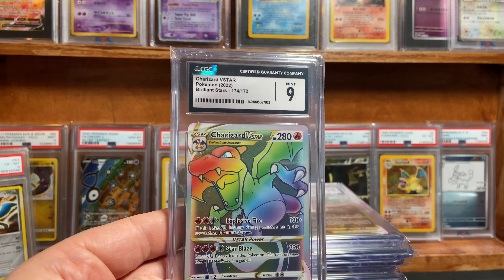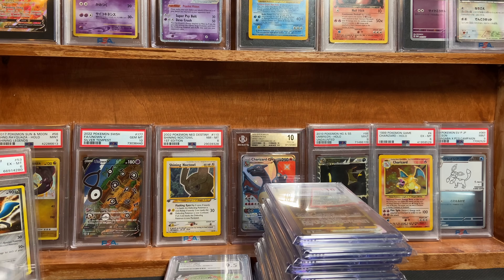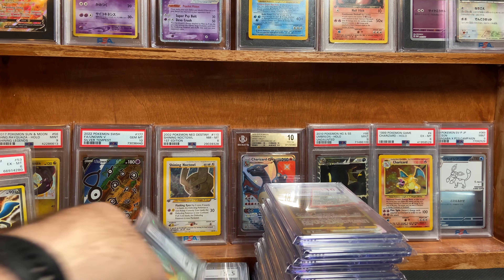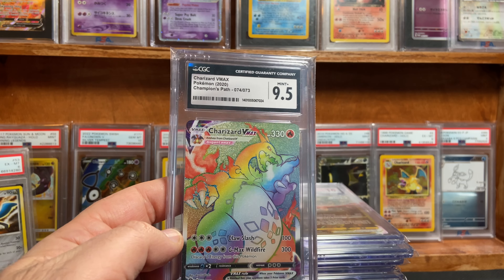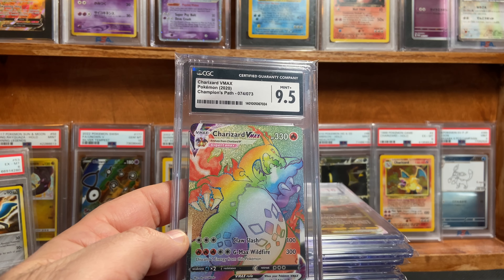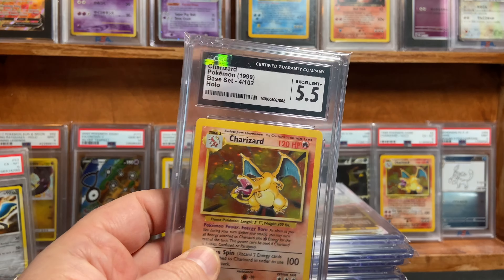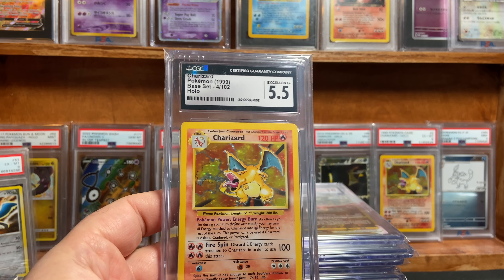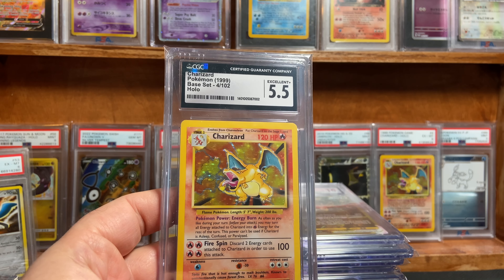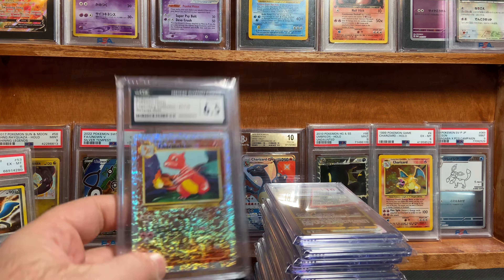Sticking with the Charizard theme — here is the Brilliant Stars. Mr. Zard got a 9. I was thinking a 10 on that one. Here is the Champion's Path Rainbow — that's a 9.5. I was thinking about a 10. Missed on this one a little bit and I now see why. I only got a 5.5 on the base set Charizard, which is fine — we'll take it. I got a 6 back there on the wall; I was hoping for a little higher grade.